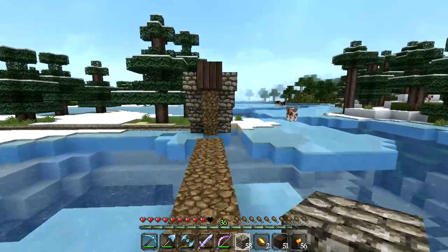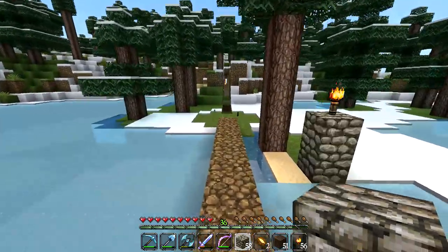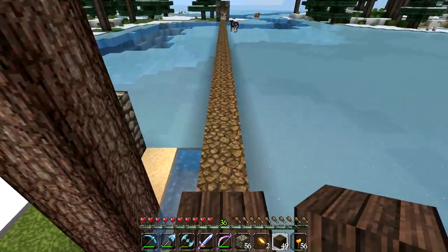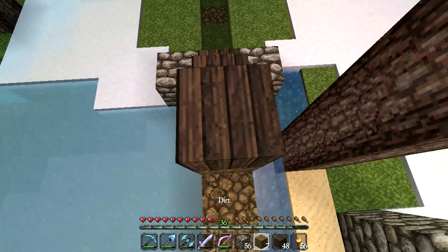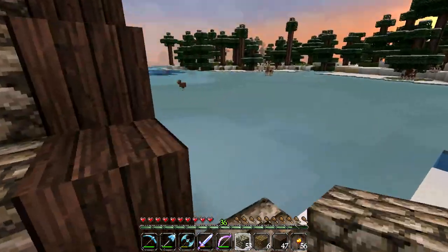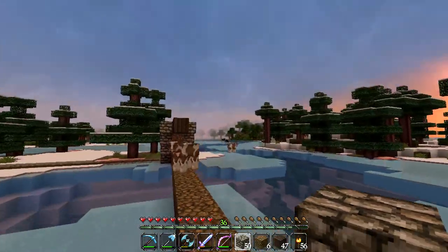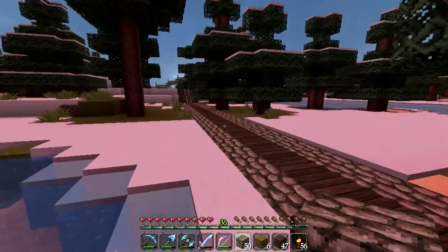Now we can link up this side to that side and start working on the little support beam that's going to be in the middle. But the sun is going down, so I'm going to head back to the foreman's quarters for a little sleep. Welcome back - I have just finished building the bridge structure itself. What we can do now is make some sweet support pillars to hold this puppy up. Right now there is a serious physics fail going down.